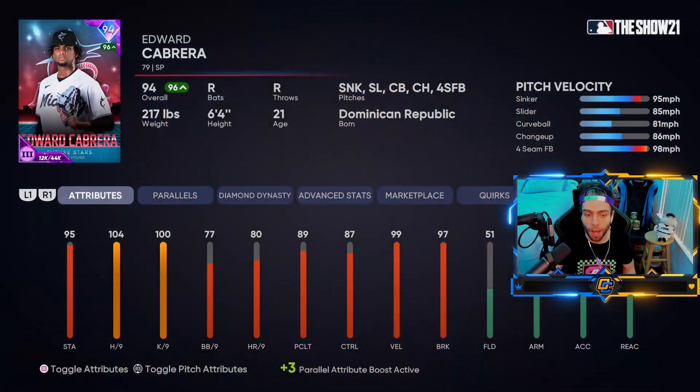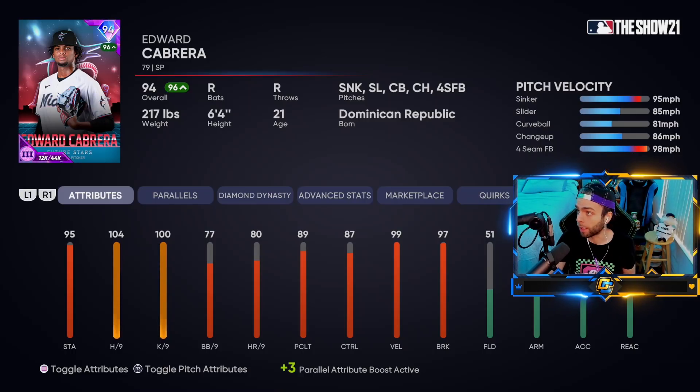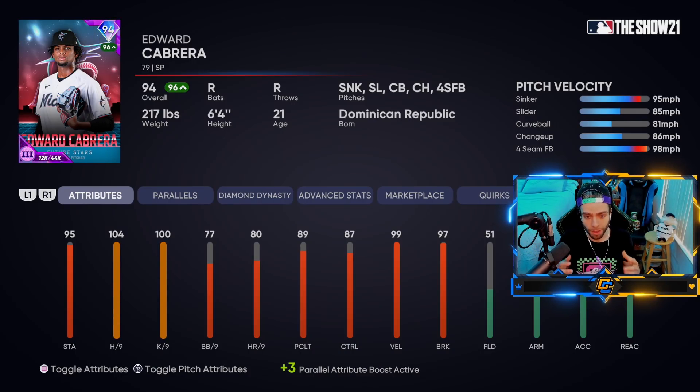Before I show some gameplay, I want to talk about the fundamental issues with Cabrera - why I think he's so good. Here's his card at parallel three. What is the issue with this card? He's got Corey Kluber's windup from last year, which was glitchy in its own right - hard to read, ball comes out of a weird angle. But it's that sinker with outlier one: sinker that just goes 102 right by you.